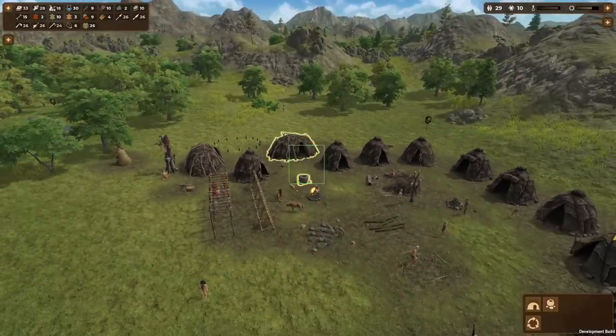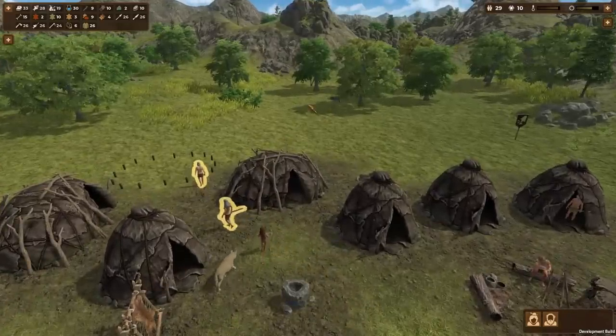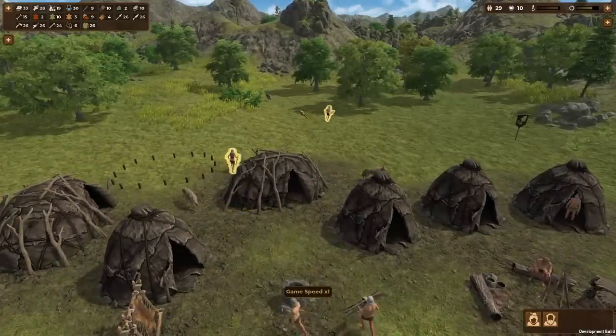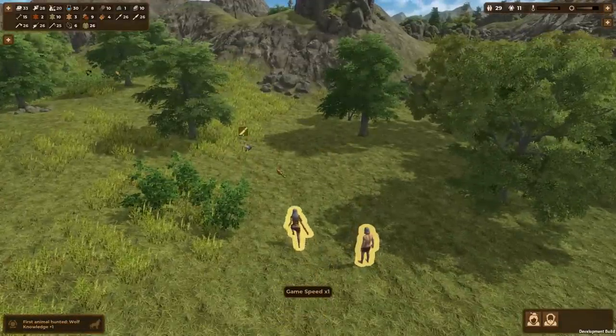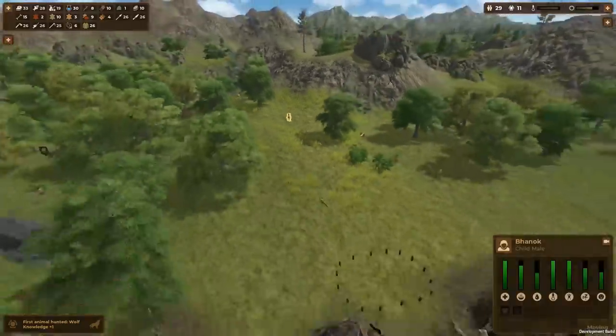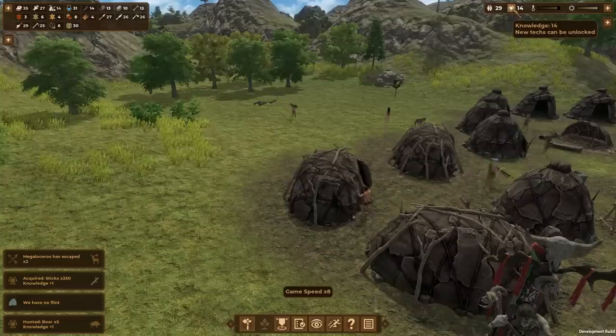Wolf attack! How many? One. We're good. Oh, he's going after the kid! I wish our dogs were a little closer to that wolf. Go! Run! He is stalking that kid — get the wolf! There we go, one spear. Kid, what are you doing over here? Get back home!